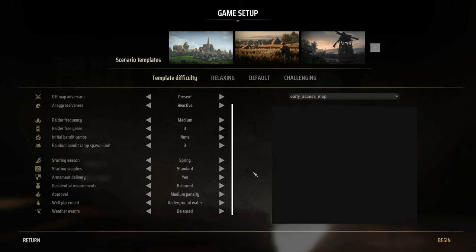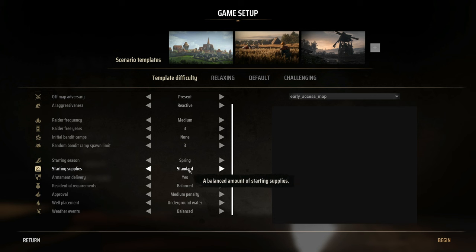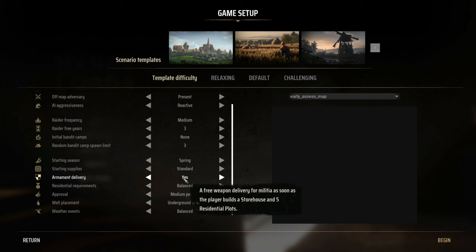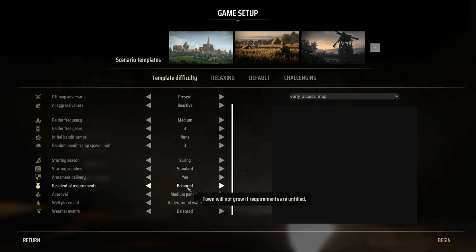Starting in spring gives us three quarters of a year before snow. We'll go with standard starting supplies — you could double them but this is doable. Armament delivery seems timed with the first bandit camp showing up. When weapons arrive you can equip your first militia. Without it, you'd have to quickly reach tier-two homes to craft shields, bows, or spears.